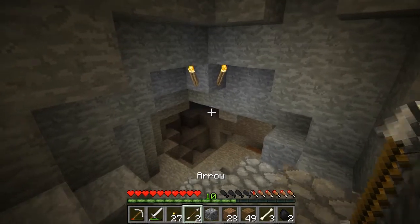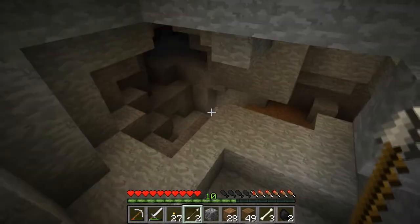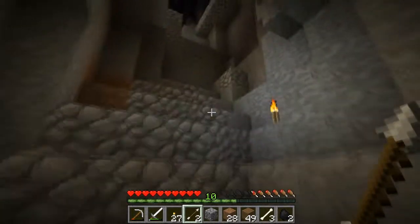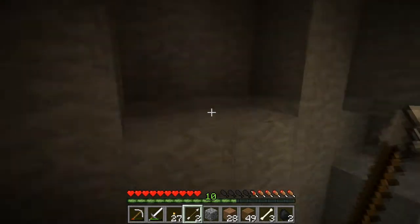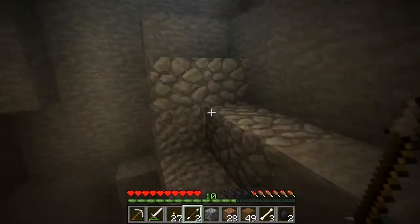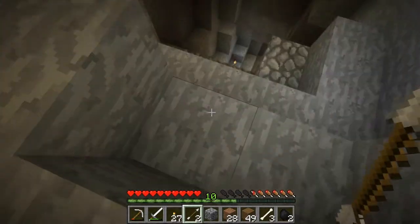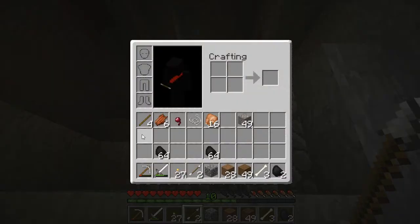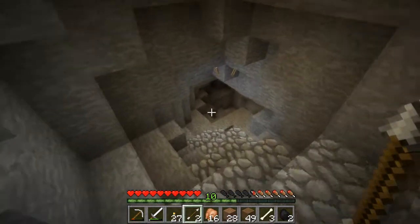In between this episode and the last episode I decided to clean things up a bit. I had just jumped down into this giant hole, so I laid cobblestone around and just made a nice little staircase kind of back up to the top, and then just organized things a little bit. In the process I collected a lot of coal and a lot more iron. Now I think I'm prepared to venture on down into this hole.